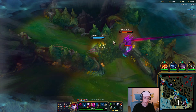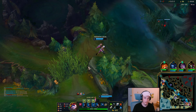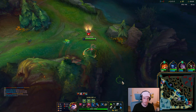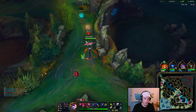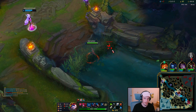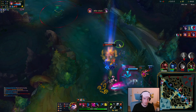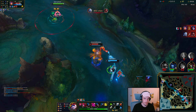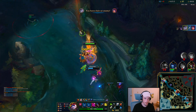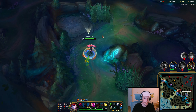My Lissandra doesn't have Ulti either, so mid lane's not looking too hot. Zett's probably roaming, if I had to guess. Let's move down to bot lane. My movement speed is crazy, that's for sure. W, auto, auto, Q, auto, chomp. Nice. We still need a couple camps to get to level 6 here.